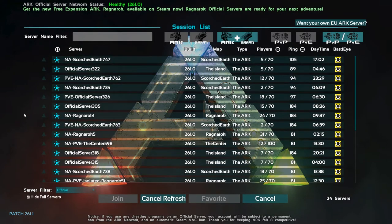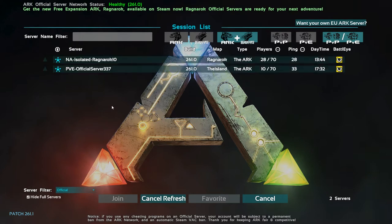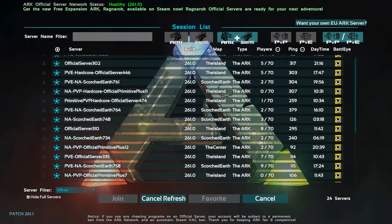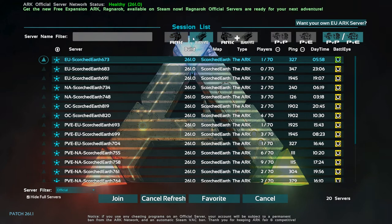There are a huge number of different servers to choose from with filters at the bottom. Official servers are your standard servers run by ARK. There are four different maps available right now: Ragnarok (the newest), The Island (the original), The Center (another great map), and Scorched Earth (the expansion map). Scorched Earth is listed separately because it's an expansion with a little bit different things going on — definitely cool and worth checking out if you have it.